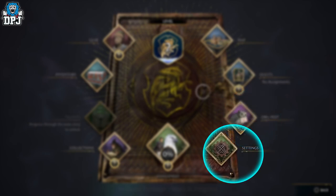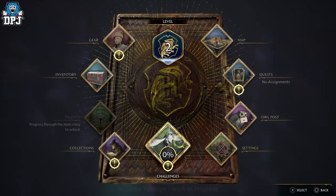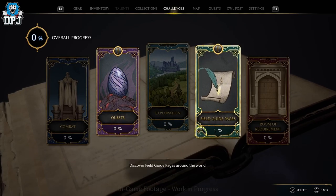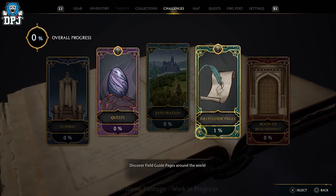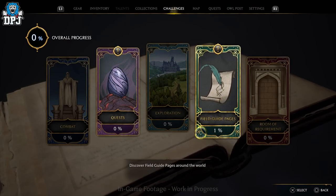Next up we have the settings tab, which I don't need to explain. We then have the challenges tab — and this is one we do see inside. As you can see on screen, there are 5 further sub-tabs within the challenges tab showing overall progression for the player. We have combat challenges, quests, exploration, field guide pages — one we've seen being collected in gameplay reveals — and also the room of requirements tab, which will be a hefty one given the amount that can be done there. Progression like this is something I really look forward to exploring.